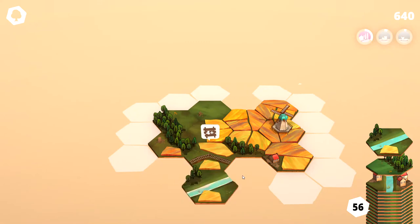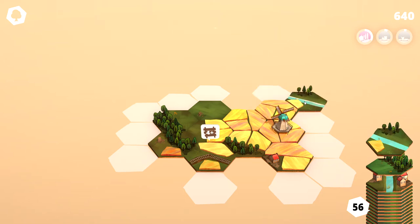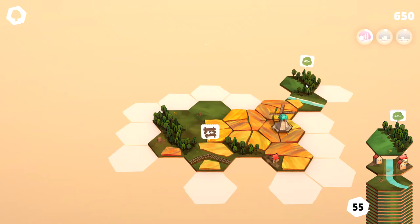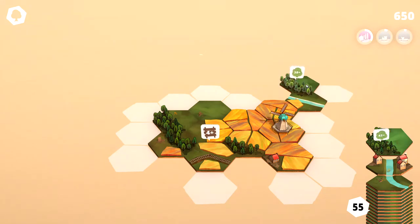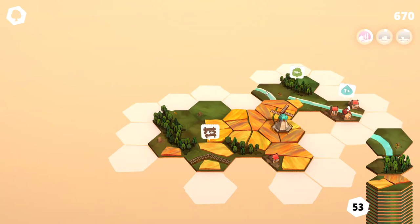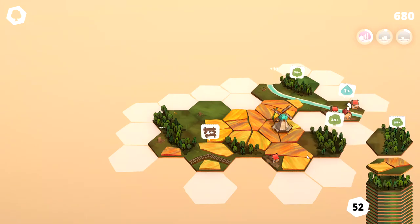Now these squares we cannot build on anymore because they require train tracks on them. We've got this river tile here as well and it has a field as part of it. So let's spin that like that. That river tile is also connected to the field and it has some trees we can connect to. Looks like we got a little bit of homes next to the river.